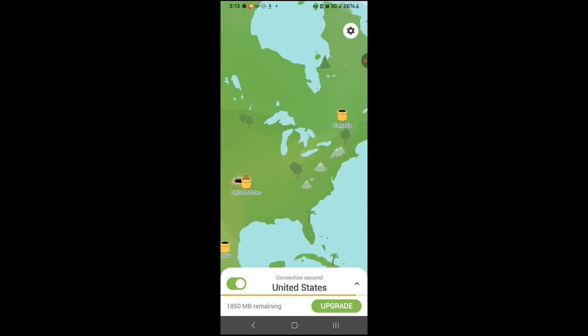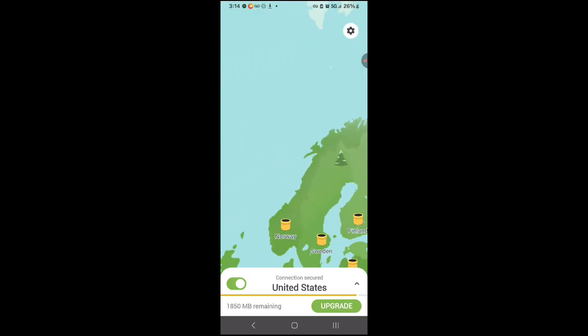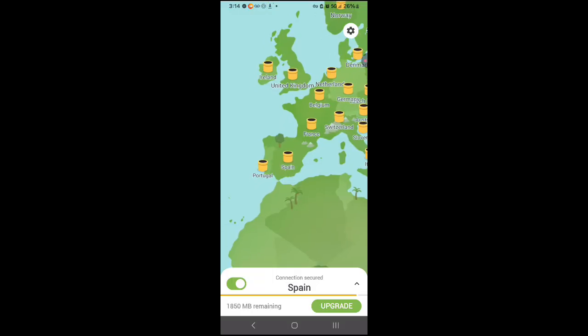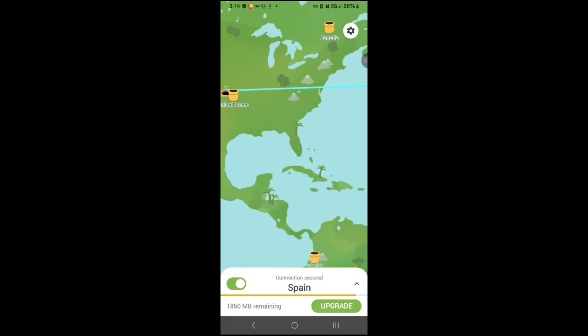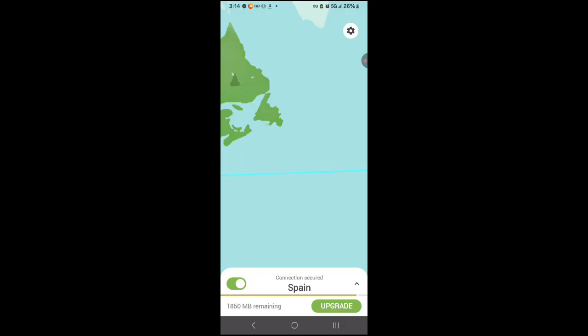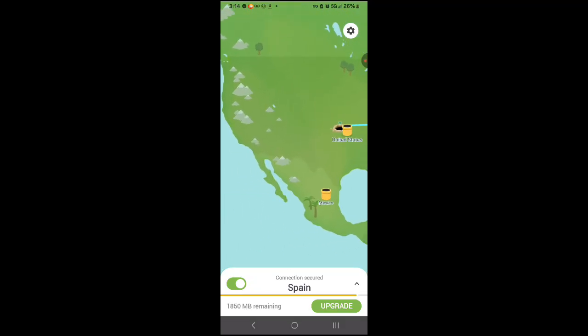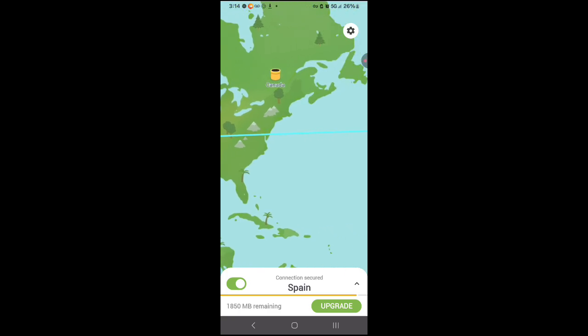When it's green, this means that it's already connected — as you can see here it shows 'connected server.' What I've done is tried the United Kingdom and Spain; those are pretty good to play with. Once you hit Spain you should have a line running from the United States, as you can see here the blue line to Spain, and that means it's already connected. So all you have to do once you're connected is just go into the GGPO emulator and it should start working.